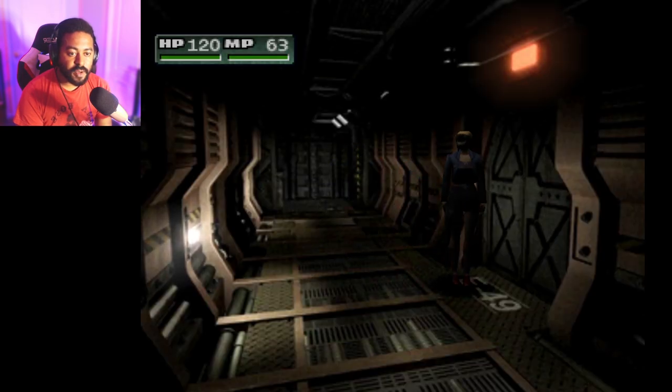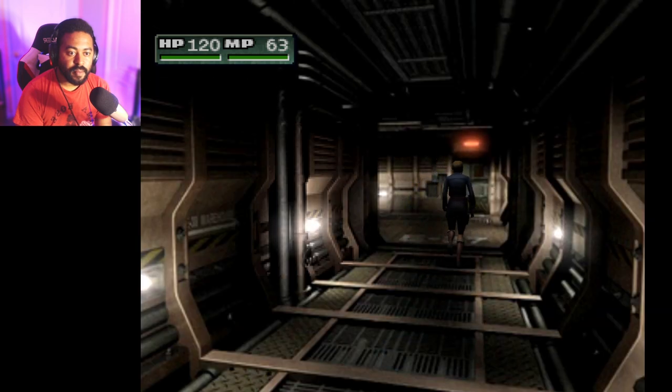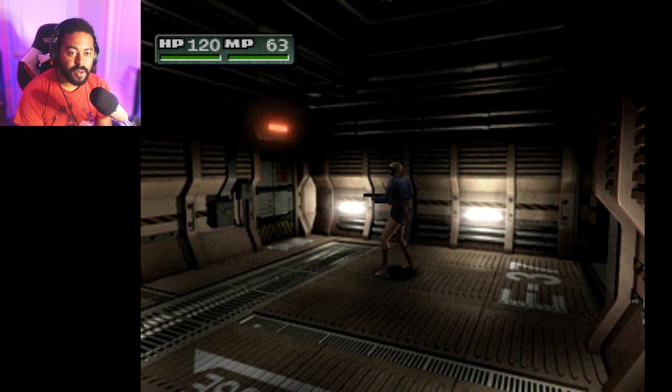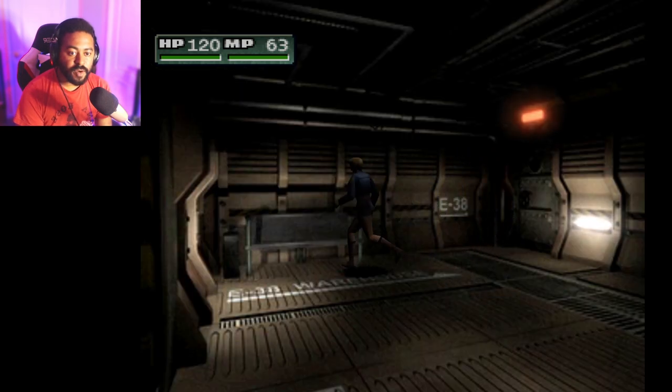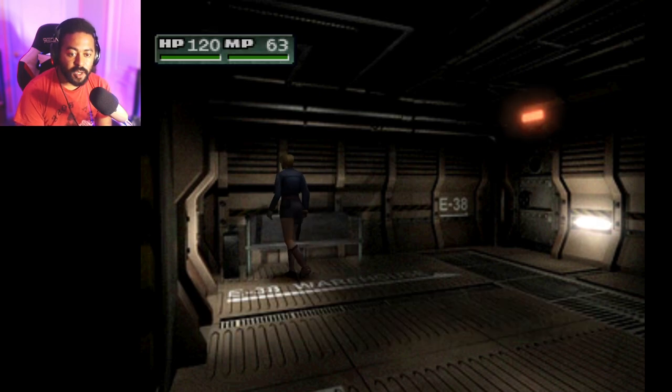It's locked. Something tells me there's going to be an enemy around the corner. What's over here? There's a simple bench here, there's an ashtray — this must be a smoking area. Nope, nothing. Let's go into E38.